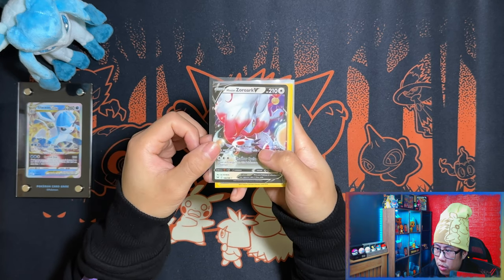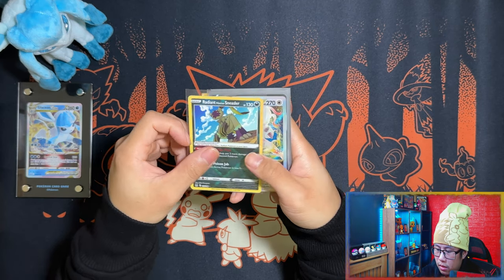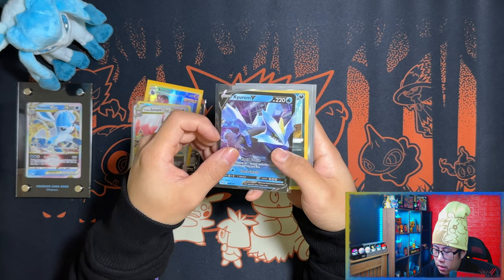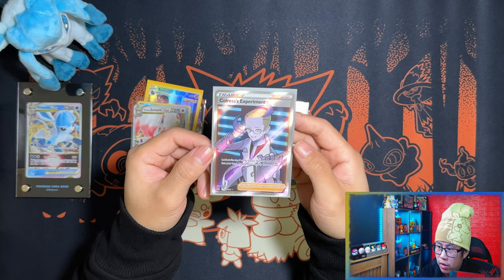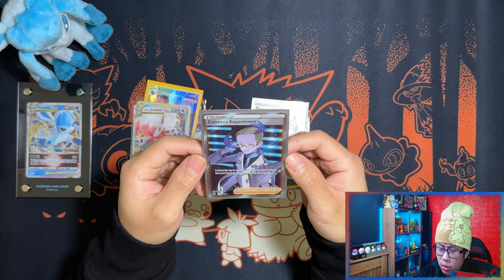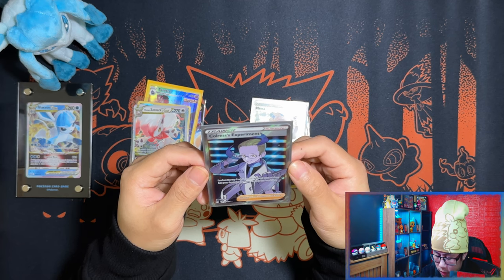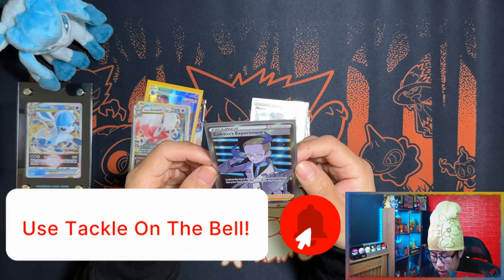Alright guys, time for a small recap. From the Pokemon Center elite trainer box: a trainer gallery Sneasler and a Hisuian Zoroark V-star. From the regular ETB: an Iron V, a radiant, a full art trainer gallery Nessa, and a full art Koraidon. That is round two of the battle between Pokemon Center ETB and regular ETB. To me, the regular one won this time — so it's one-one! Let me know in the comments which one you think won. If you made it this far, please leave a like, subscribe, turn notifications on, and I'll see you on the next one!